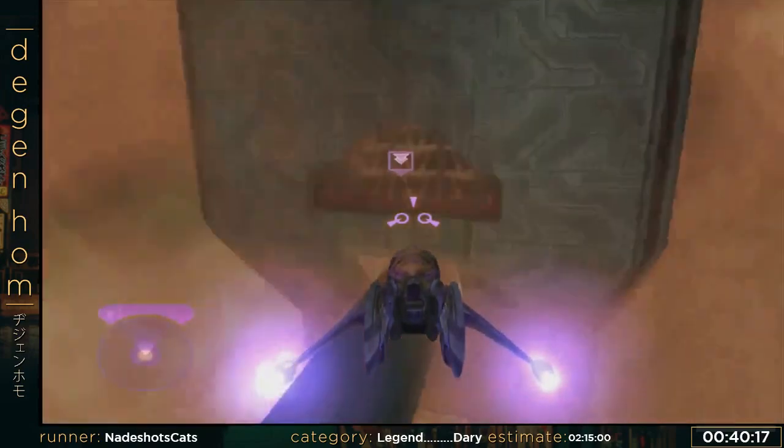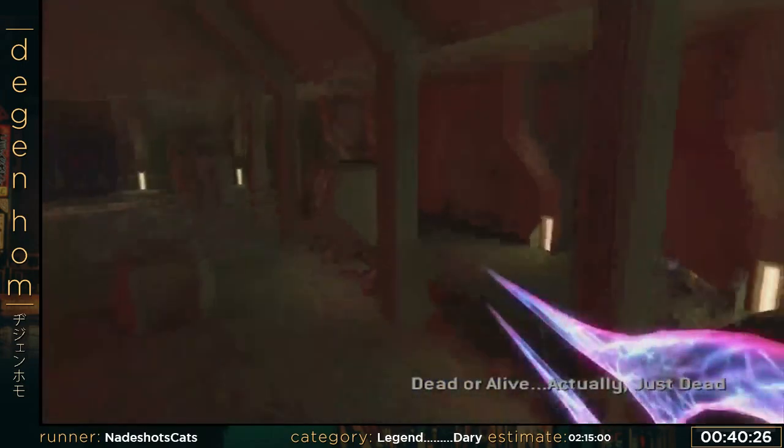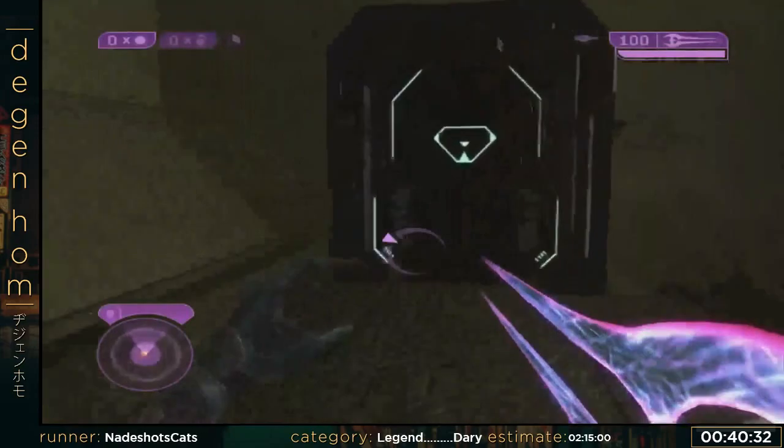I might be able to work with this spawn — yeah, this looks good. So I gotta cross the gap. Second try is not bad at all. And I activate the next cutscene before two sword heretics come out. Now I'm gonna Banshee for 10 seconds — very, very exciting. They really could have just made this a cutscene, but you gotta let you drive for 10 seconds and then crash your Banshee.